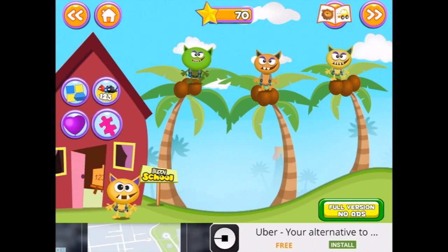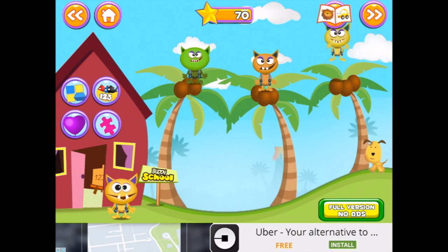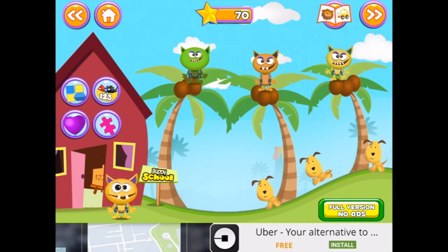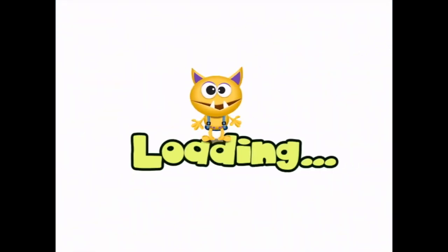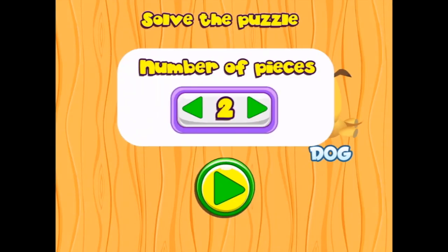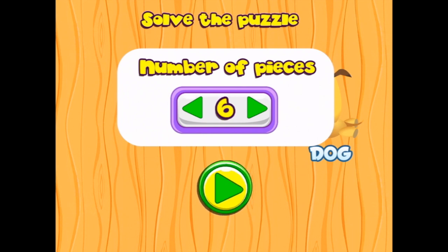Okay Buddy, let's go and do... Hello Puppy! Lots of puppies. Let's go and do some puzzles. Solve the puzzle with the dog. Number of pieces: two, four, six, nine. Let's do six.